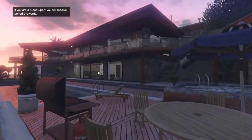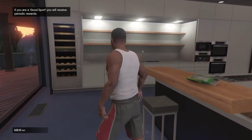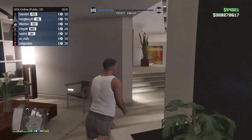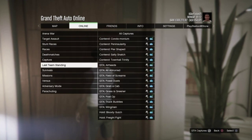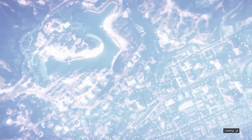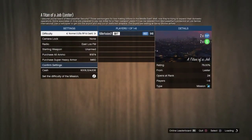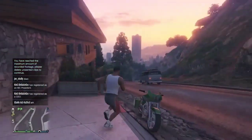If you spawn in the house, all you gotta do to get out is walk over by the front door. Once you walk over by the front door, start up an online job - go to the pause menu, online, jobs, play jobs, Rockstar Created. Start up something like Titan of a Job, and once you start it up, back out of the job. Especially if you matchmake with other people - back out as soon as possible; you don't want them to start the job. Once you back out, you'll spawn outside of Franklin's house, then make your way over to the casino.